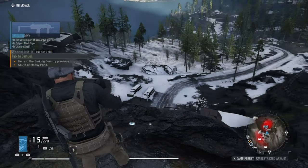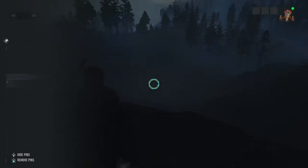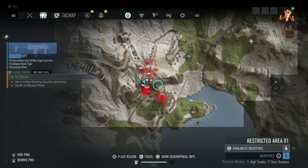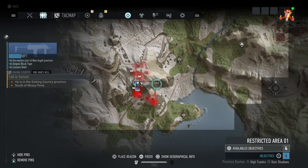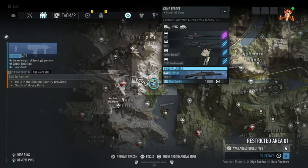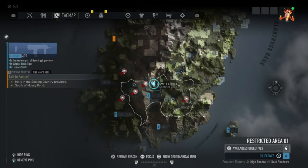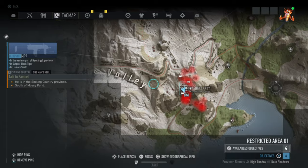What is up guys, Matt from Skullbusters, and today we're doing another video on Ghost Recon Breakpoint. This will cover the blueprint for the SAS G12. This is at Camp Ferret, in the tunnel going into the mountain — this isn't a restricted area, just north of it.